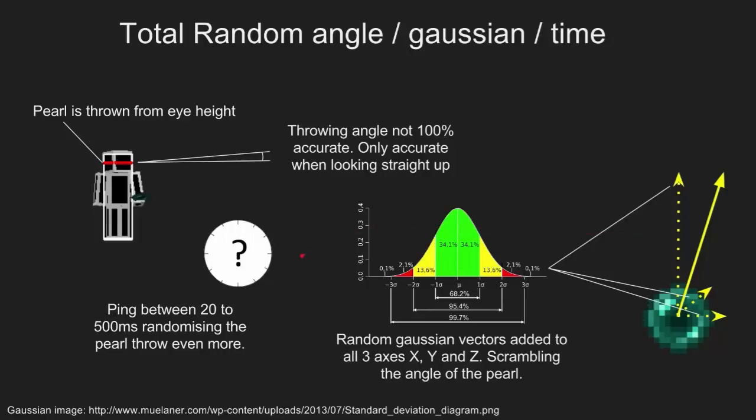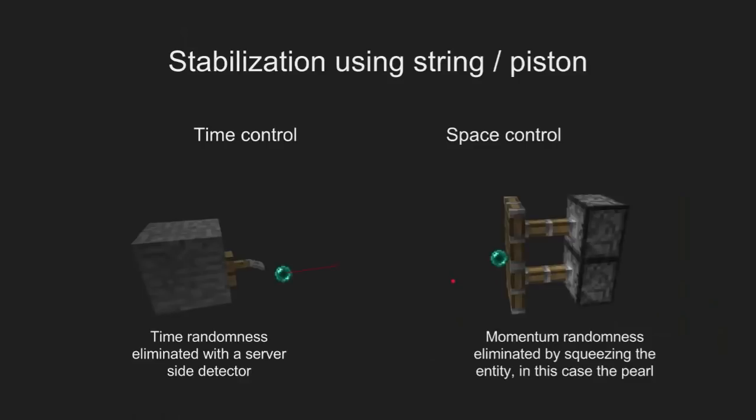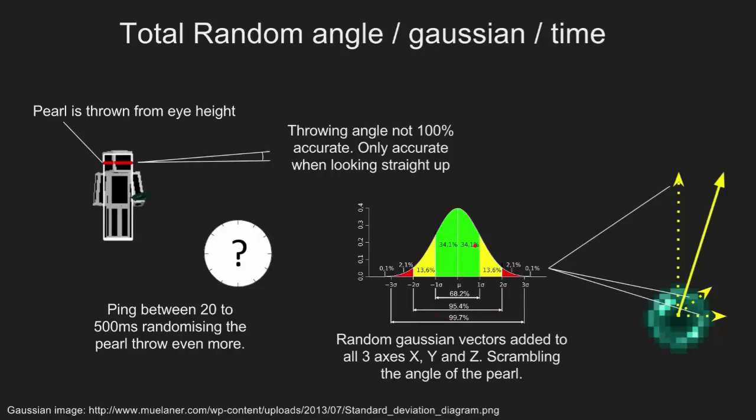The last problem is that whenever you're throwing a pearl, your client is telling the server to do it. And it takes a couple of milliseconds for the packet from your client to be received by the server, and that number is completely random. So you don't know where the pearl will be when you've thrown it, or how the pearl will behave because of the randomness of the extra code that's been hardcoded into Minecraft. These random numbers need to all be eliminated — otherwise you can't make a reliable cannon, and this has been the problem of most pearl cannons up till now.